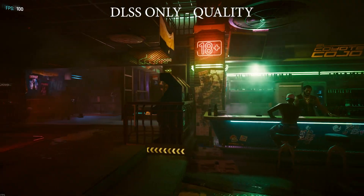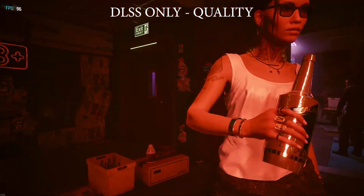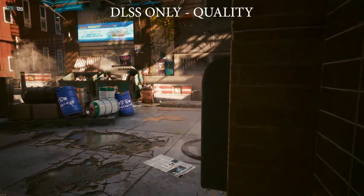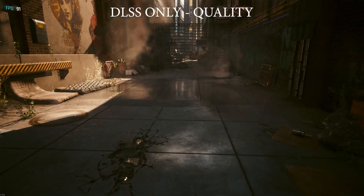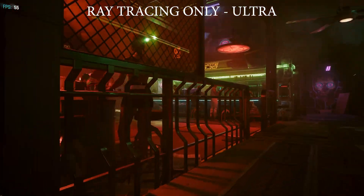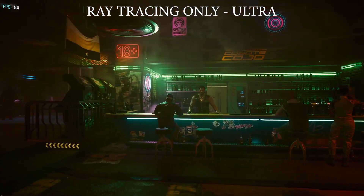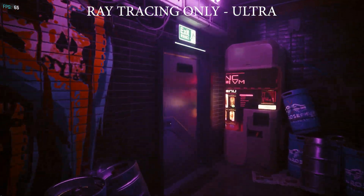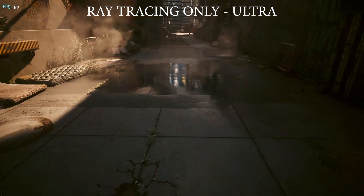For example, regular DLSS without ray tracing or reconstruction gives me 110 frames per second average and still looks great. For reference, I'm using a 13700F, an RTX 3080, 64 gigs of RAM, and all my drives are NVMEs. We tested with the latest video, Windows, and device drivers, and the latest BIOS. I also ran this test twice with PCORS enabled and disabled, with little change in the performance metrics.